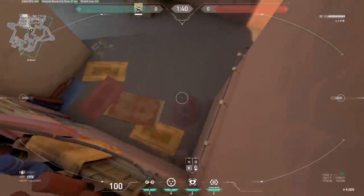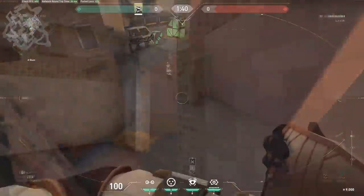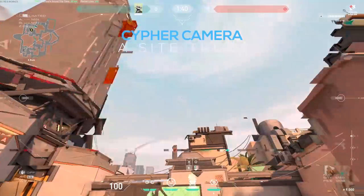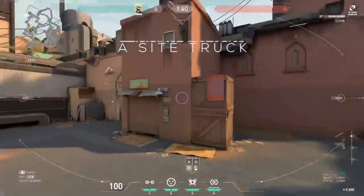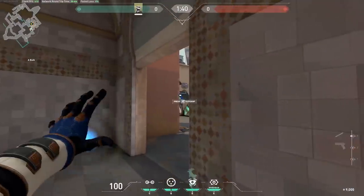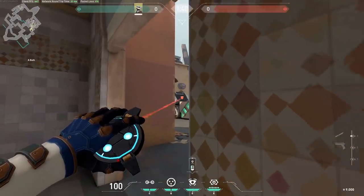If enemies are hiding or walking in on site, also good for post-plant if you're the attacker. A-site truck: walk closely up to the edge, place it on the truck. While it's a basic angle, you can see a lot of the site, see enemy positioning, and ruin their setup. It's very easy to pull off and if you're quick, no one will notice.